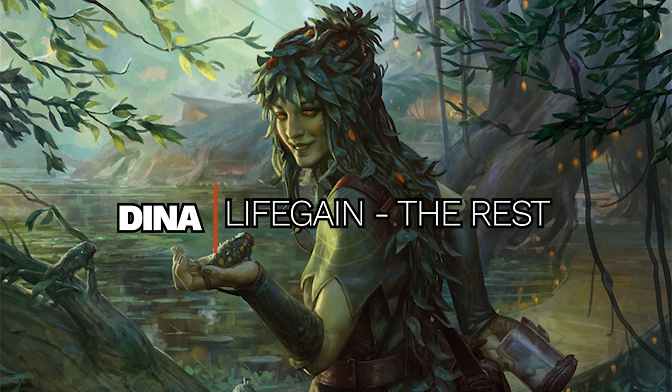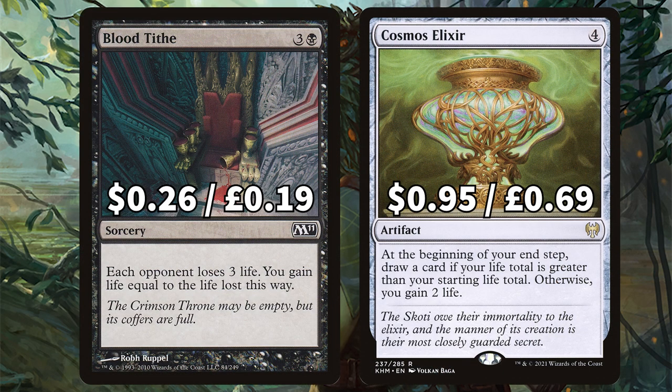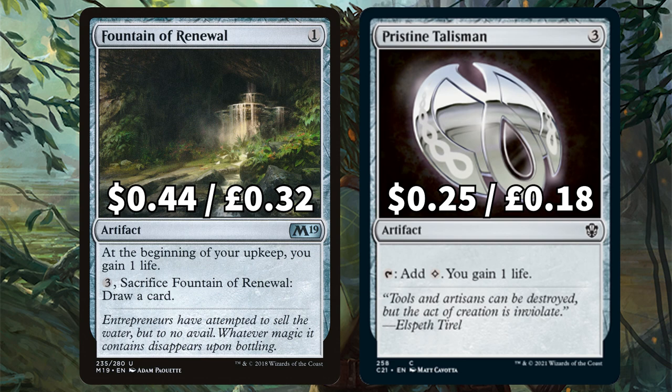For the last big bulk of the deck we're looking at all the instants, sorceries, artifacts and more that gain you life so you can drain opponents even more. First we have Blood Tithe that makes each opponent lose 3 life and lets you gain all that life, which Dina will then trigger. We have Cosmos Elixir for sweet card draw if you have more life than you started with — which in this deck you absolutely should. Next, Fountain of Renewal for 1 life each upkeep with a card draw option, and Pristine Talisman for a little mana and that delicious 1 life. These non-threatening artifacts are likely to be ignored by opponents, but in a few turns they really make their money's worth, constantly pinging and triggering Dina.